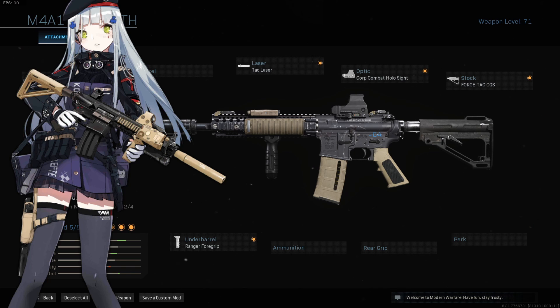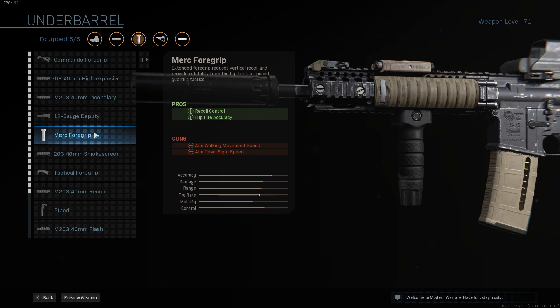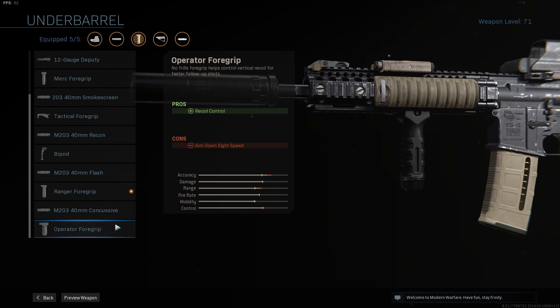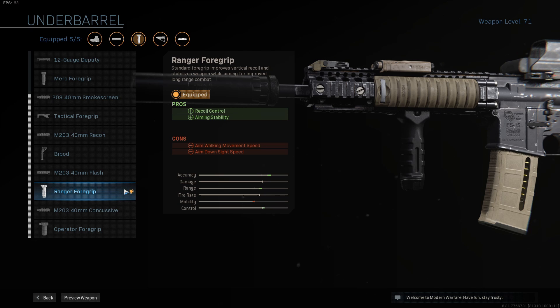As for the foregrip, I actually know the exact model she uses in real life, but it's not in this game. When she's holding the foregrip, it's about the same size as her hand — it doesn't extend really past the end of her hand. The Merc foregrip is quite big, the Operator foregrip is too small, and the Ranger foregrip is in between. In terms of shape and color, none of these grips do it perfectly, so we have to settle with the Ranger foregrip.